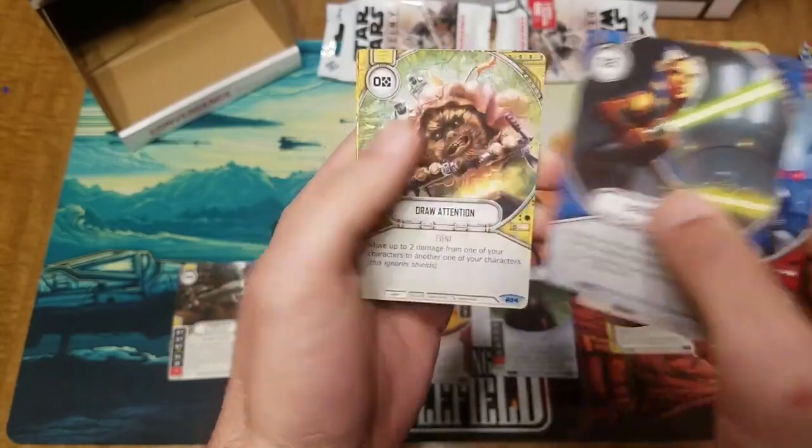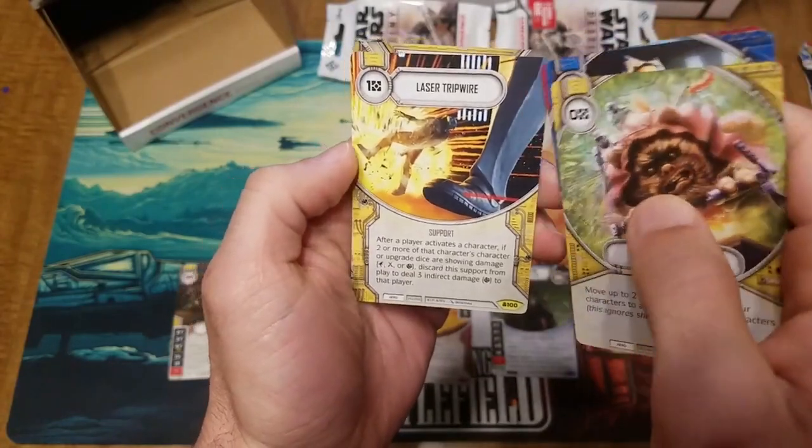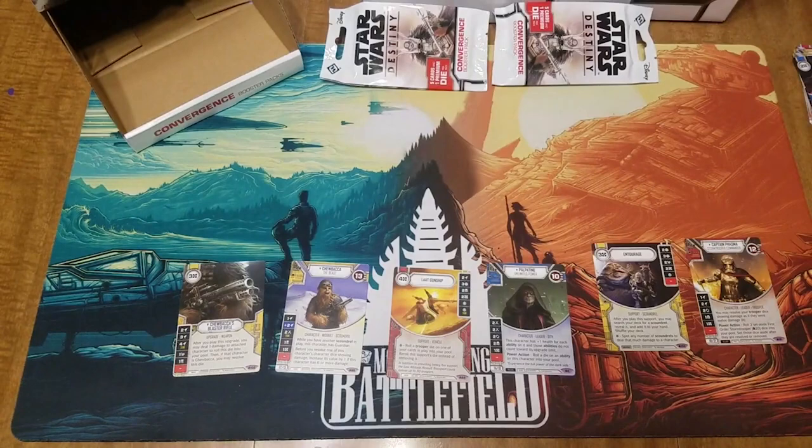Energize, overqualified, draw attention reprint — I like this art, so good — laser tripwire, this is like our second one I think, and our first Dengar. Not bad at all.